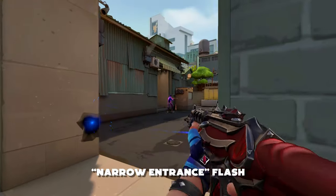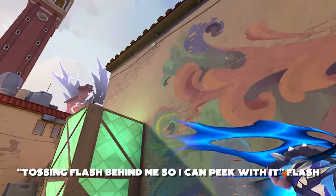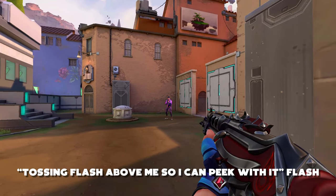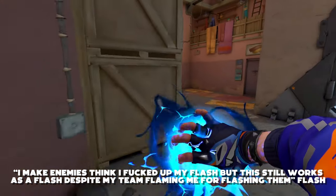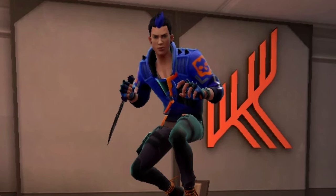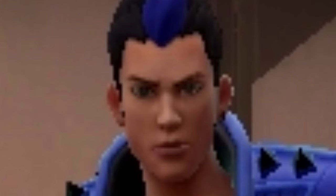Here are a few examples of one-way flashes: the narrow entrance flash, the hugging wall where it obstructs flash, the tossing flash behind me so I can peek with it flash, the tossing flash above me so I can peek with it flash, and the one where I make enemies think I messed up my flash but it still works as a flash despite my team flaming me for flashing them. All these flashes are examples of one-way flashes and you can easily catch enemies off guard since this flash is really bad. The goal is to bait the enemy to look away so that you can peek and get an easy kill, similarly to Skye's fake flash, but your flash will still pop.